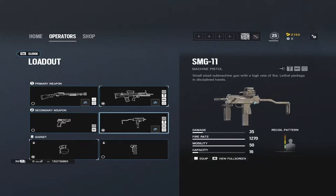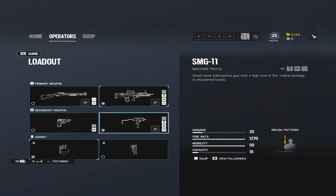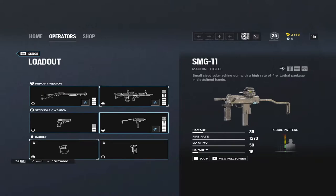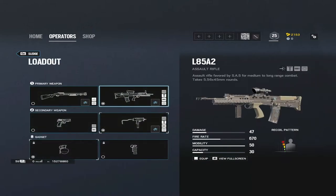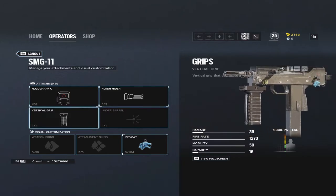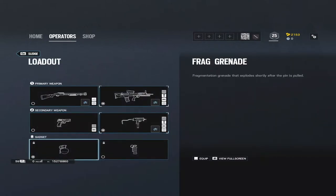For Sledge's loadout, take the L85. If you have good gun skill, take the SMG-11 as a secondary; if not, take the pistol. Both are good — the pistol does 50 damage per shot, while the SMG-11 shoots really fast but has a lot of recoil. For the L85, I use an ACOG, muzzle brake, and vertical grip. For the SMG-11: holographic, flash hider, vertical grip. For the pistol, just a muzzle brake.